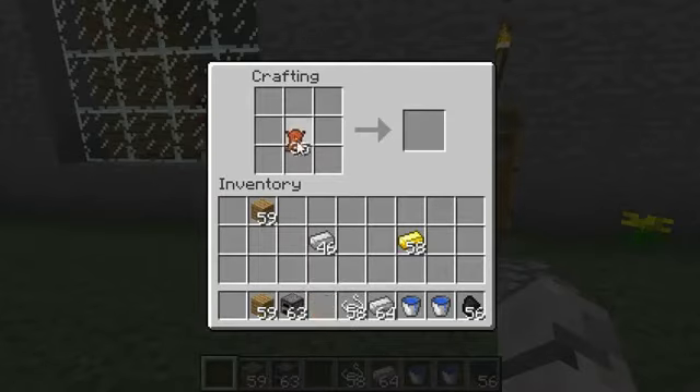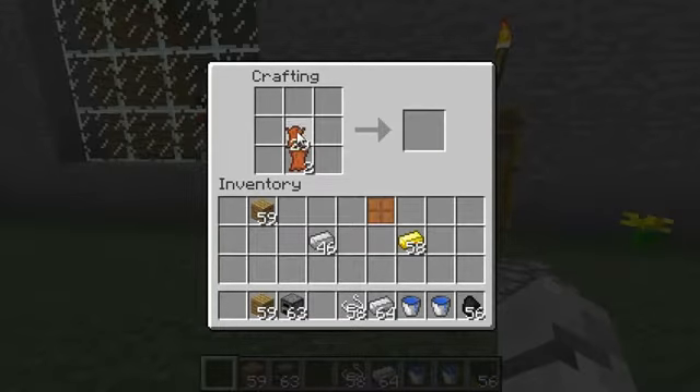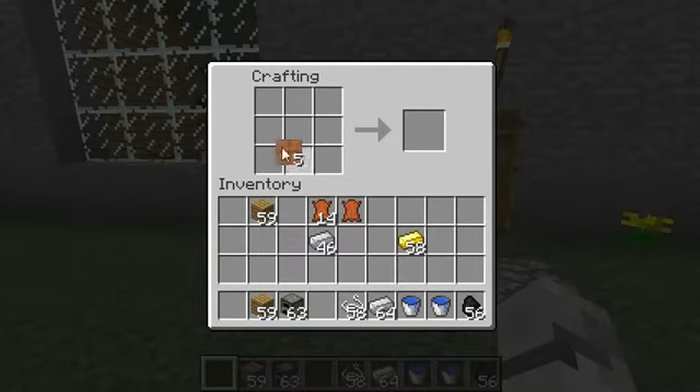The first thing you're going to want to make, you need leather. You want to go like that to make a leather sheet. These leather sheets can also be put in the crafting grid to get three leather back instead of four, so you can't get everything back but you can get most. You actually want quite a few of these. With five leather sheets, you get a leather balloon.